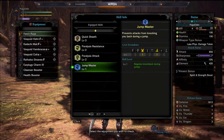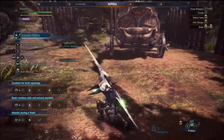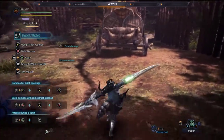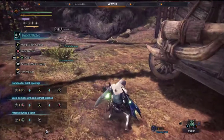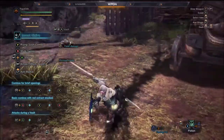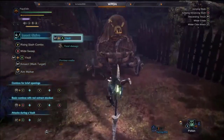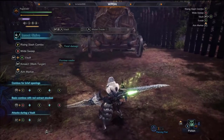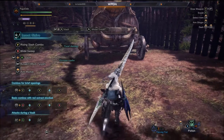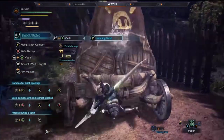Jump Master is required. Let me explain what happens when you don't have it — if you're fighting a Rajang, Diablos, or Stygian Zinogre for example, you go to jump and it just pats you out of the air and you fall to the ground. Your attack is completely useless. Or you go to jump and it roars — you're on the ground again. Or the Rathalos is landing and the wind buffet knocks you down. All of your power is nullified if you cannot get close to the monster, collect your buffs, or get into the air and do your damage.